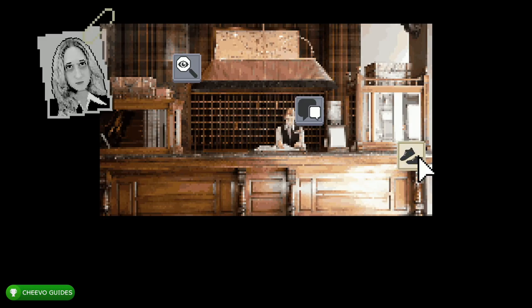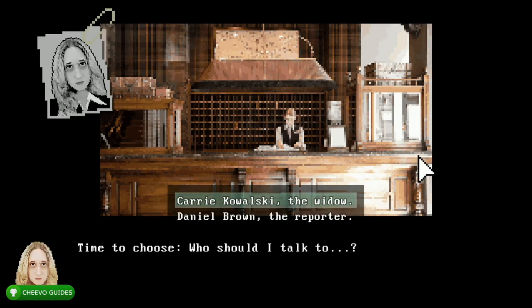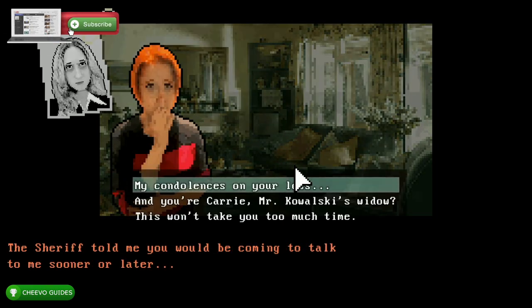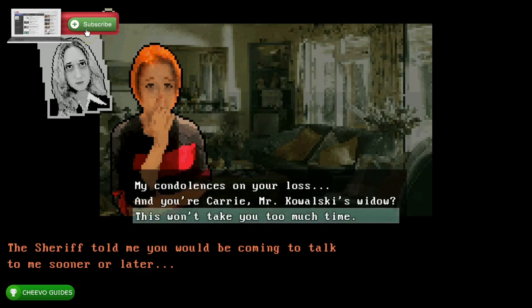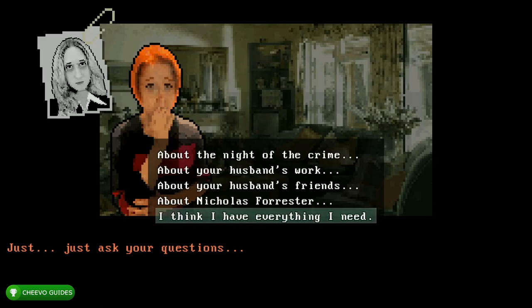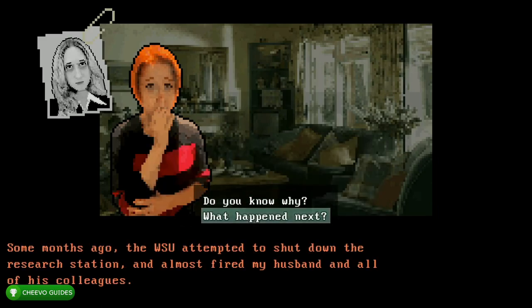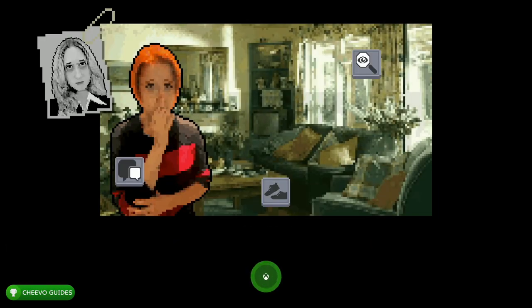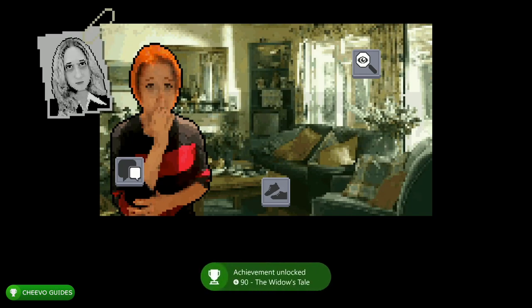Next we're going to go ahead and press the shoes icon, then select the top option: 'Carrie Kowalski, the widow,' and then click the hand icon. After this we're going to choose the third option: 'This won't take too much of your time,' then the fifth option: 'I think I have everything I need.' After that choose the second option: 'What happened next?' and then the second option again: 'Who knows?' This is going to unlock our next achievement or trophy.